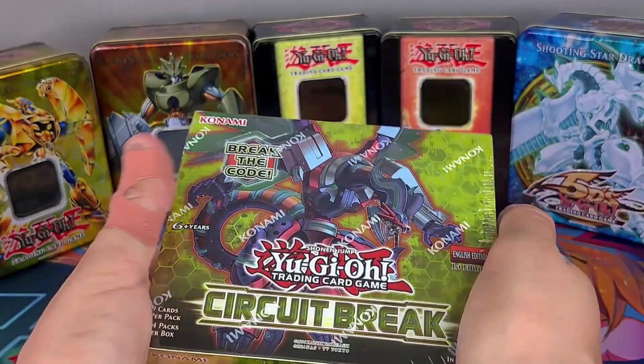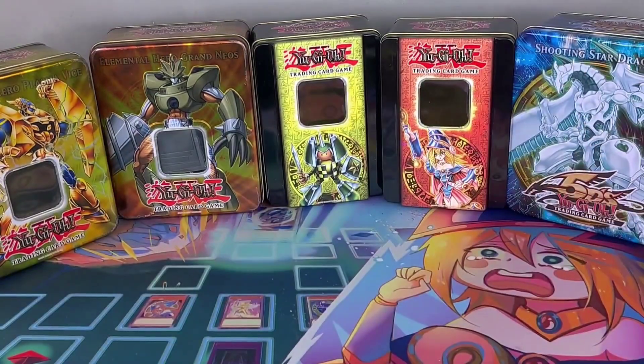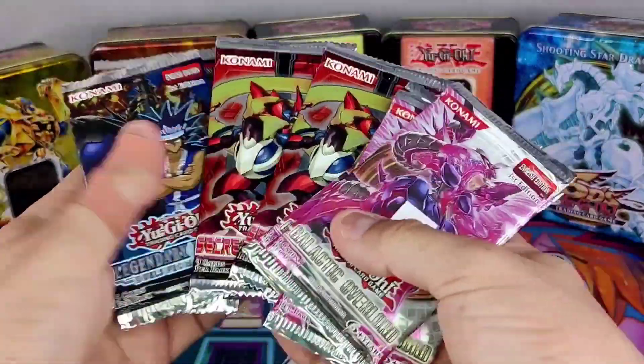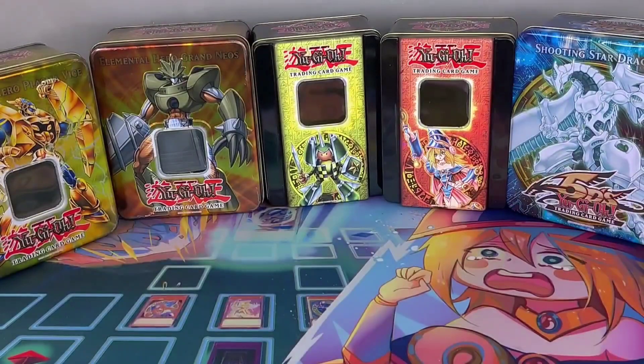Bros, we're gonna open up a Circuit Break Booster Box with a twist. If we pull Evenly Match or the Wind Dragon Raw Spear Mode, we are going to open this awesome pack at the end of the video. So guys, lift your hands, send me your powers. Let's do this.